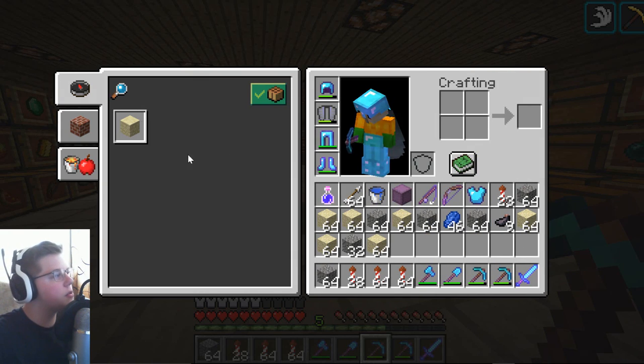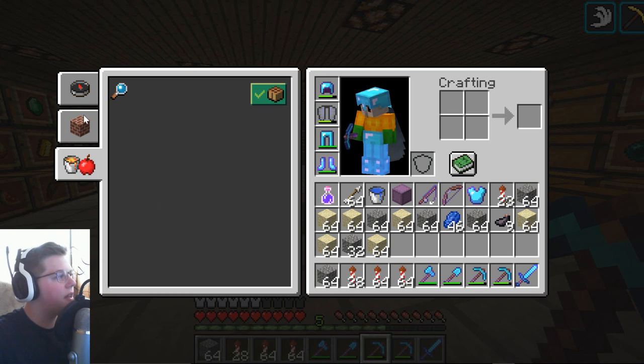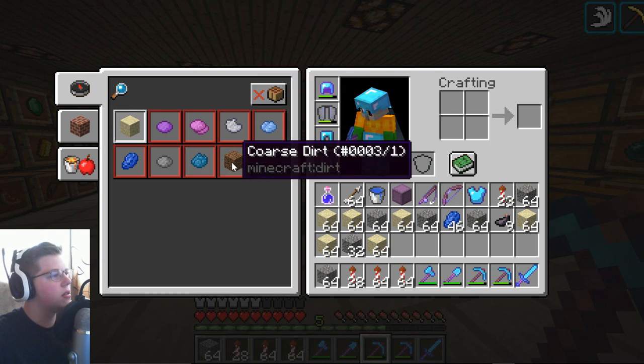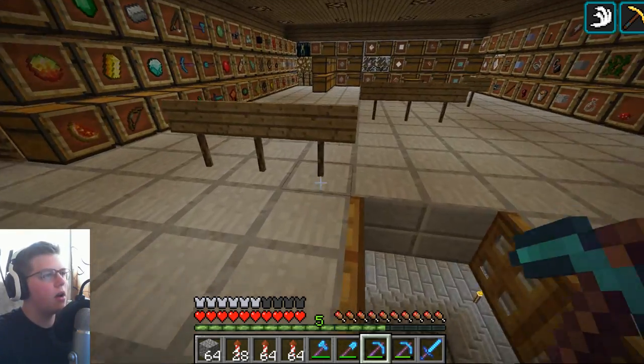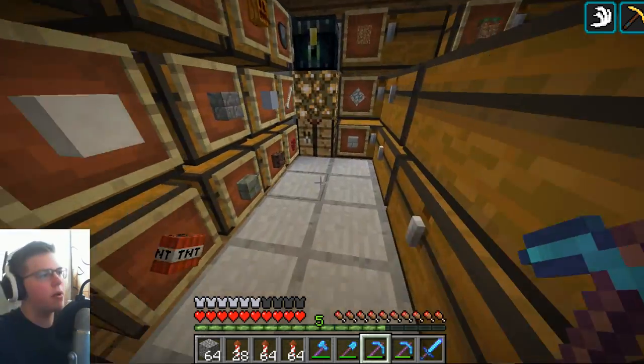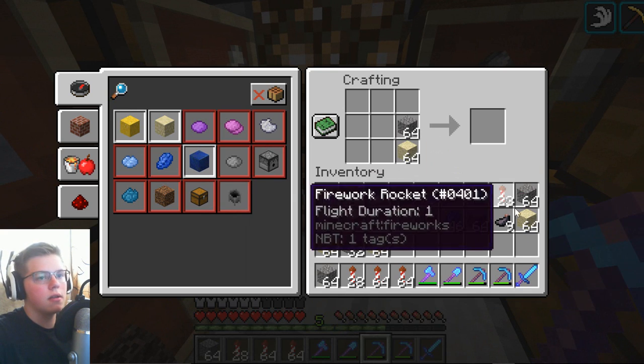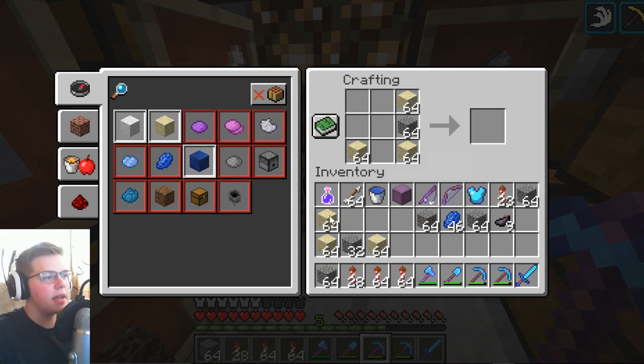Already from the beginning, this is one of the new things — it's like a new crafting interface. Let's try to make some concrete powder. I heard that this is a thing, so hopefully I get it right.